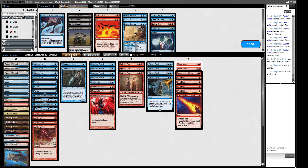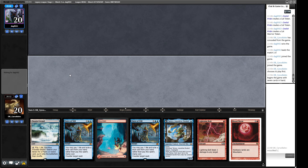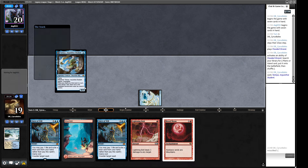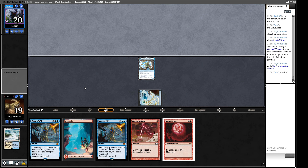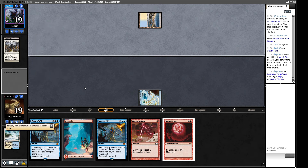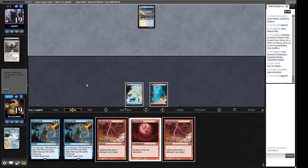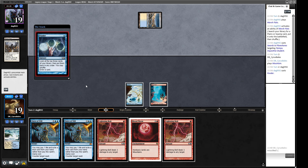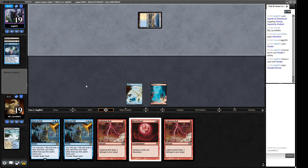We have Tamiyo backed up by a Force of Will and can work towards a Blood Moon. We have removal for anything like Guide of Souls. We're going to see a Path to Exile on our Tamiyo — do we want to save it? I think the answer is no. It's more important to make sure Blood Moon resolves, or to counter a Frog, because if we play a Blood Moon while the Frog's in play we lose the game. No Frog this turn — excellent! Though we've made this round hard on ourselves.